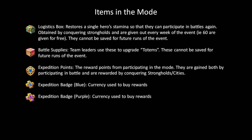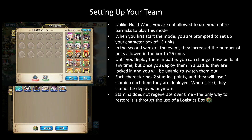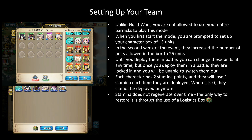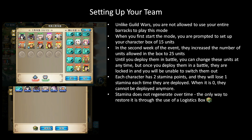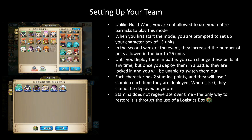Now let's talk about how each player is going to be setting up their own team. Unlike the guild wars we're used to, you're actually not allowed to use your entire barracks in this mode. When you first start up this mode, you are prompted to set up a character box of 15 units — kind of similar to an apex box, but obviously you're going to be building a little bit different because this is PvE and you can deploy six of them at once. In the second week of the event they actually expanded the box to have 25 units instead. Each character in your box is going to have two stamina points, and each time you deploy one of them on a map they will lose one stamina point. When they have zero stamina they can't be deployed anymore — in other words, you are only allowed to deploy each of these characters twice.